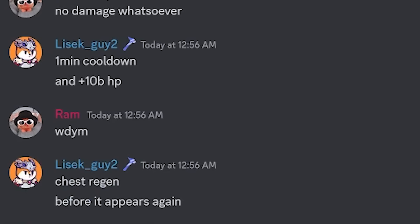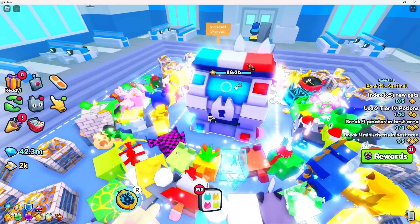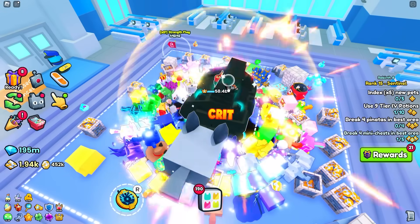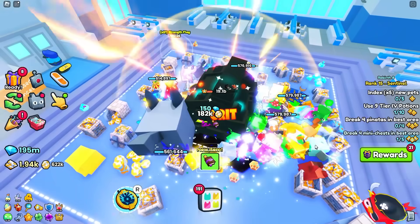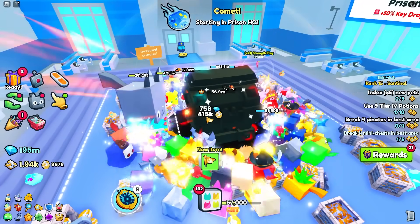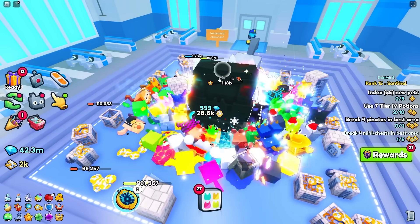The chest regens before it appears again. The 10 billion HP means the chest got stronger, but the enchant doesn't do 40 percent like before. Flashback — that black thing is the corruption enchant. You don't need the tsunami ultimate, but it speeds up the process a lot. Right now it takes about 40 seconds to break it, but with the tsunami it takes under 10 seconds. In the flashback it took about 30 minutes.